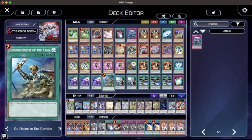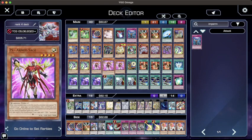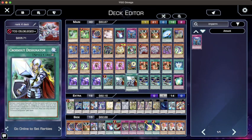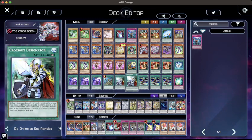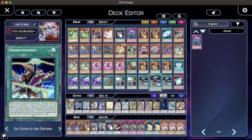Heroic Call, three Heroic Envoy, the Rank Up Magic spell of course. Onomatopera searches two; Reinforcement of the Army searches basically anything else. You can also run Embers to Protect but it's not super necessary - this card is too good, it kind of replaces it and it's better. Two Cross Out Designator - you could replace this with Called by the Grave, but I'd rather have more consistency than pass my turn because I have Cross Out and Imperm in my hand. Then Onomatopickup and one copy of Super Math Mech Factorial. I used to run the Math Mech Edition but it pretty much never came up - it was never worth it.